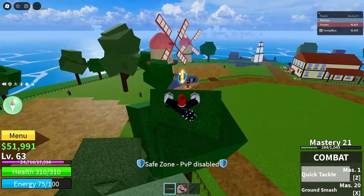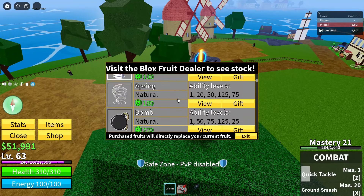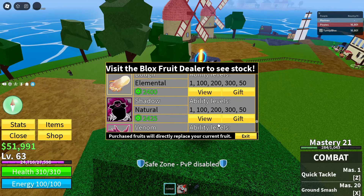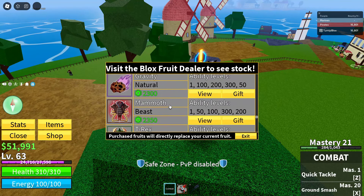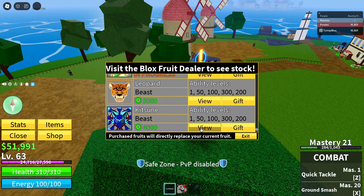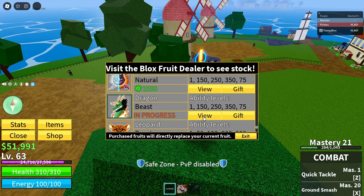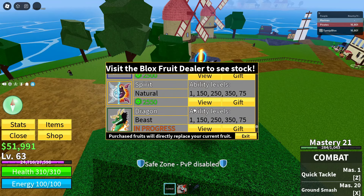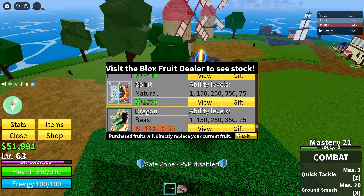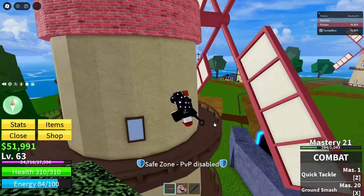If you're a seasoned Blox Fruits player, to say the least, you know that mythics are pretty overpowered. And they're expensive — look at this. Kitsune fruit, 4,000 Robux; 3,000. And every 100 Robux is equal to like a dollar, so this is like $25, $30, $40. So out of nowhere, they just released a crazy code.